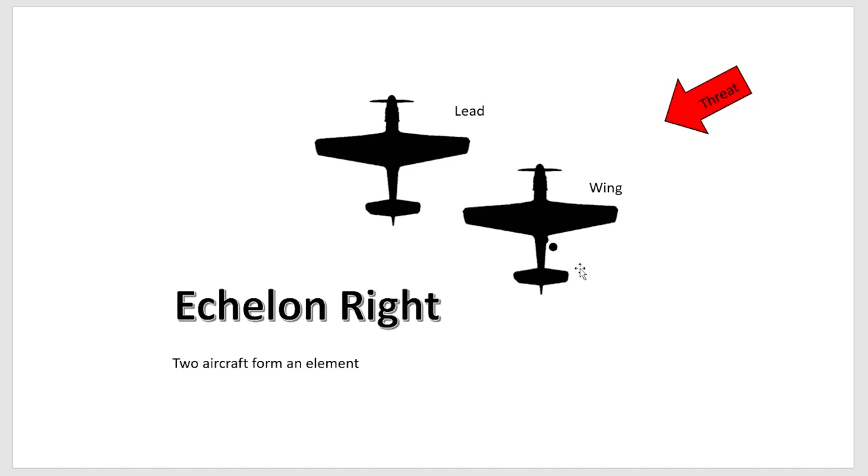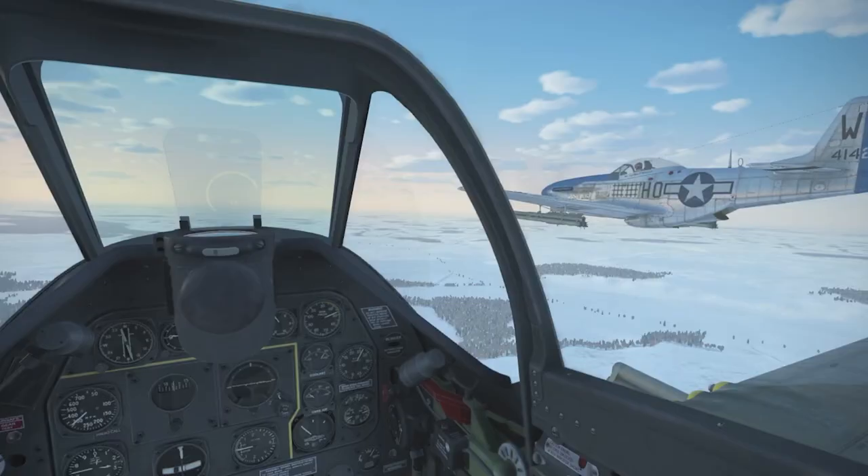For example, if the lead has called out a threat to the right, he wants more eyes scanning to the right side to look for bandits. However, there are cases where there's a threat off the right and lead may actually want you over on the left — such as when strafing a depot or doing a bomb run, positioning you away from the threat to reduce exposure to flak. These are the kinds of decisions the flight lead needs to make.